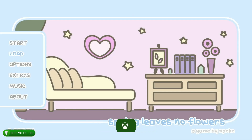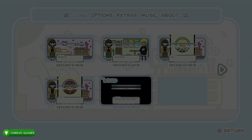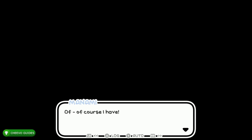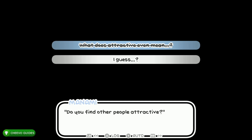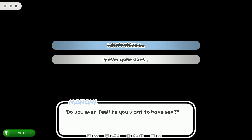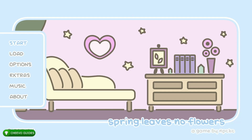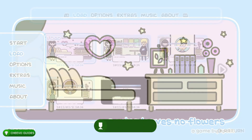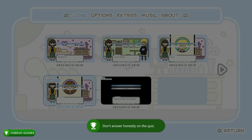Now we have a bunch of save slots to work through. Load up save slot five. Choose the bottom option: 'Of course.' Then choose the bottom option again, then the bottom option again, then the bottom option once more. This unlocks the ending 'Let's Not Think About This,' also unlocking the achievement or trophy worth 90 gamer score.